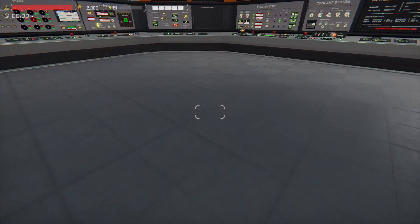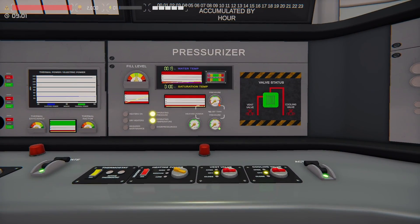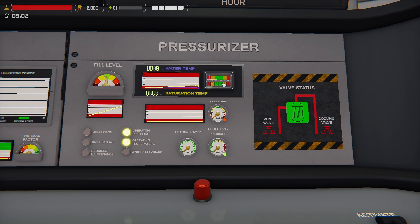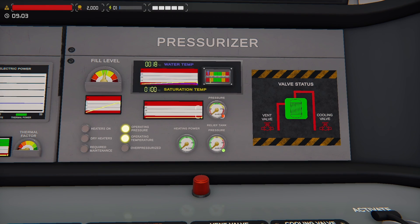Here we are in the control room on a new game. Everything looks familiar, and then this came out in patch 195. Everything is the same except for this gauge — it used to just be a radial gauge. Pressure used to be up here and temperature used to be here, and now it's all moved around a bit, so I'm going to review how things have changed.